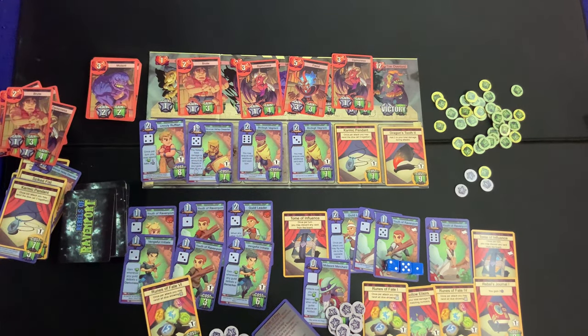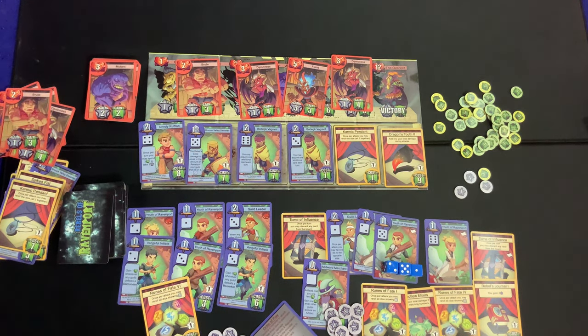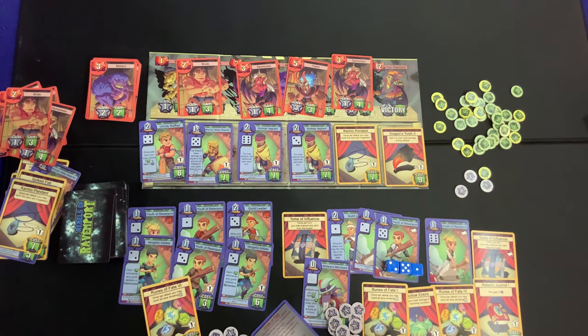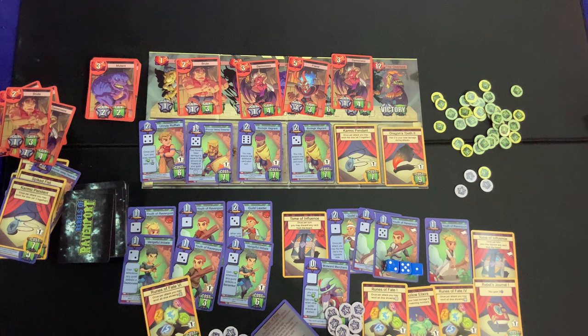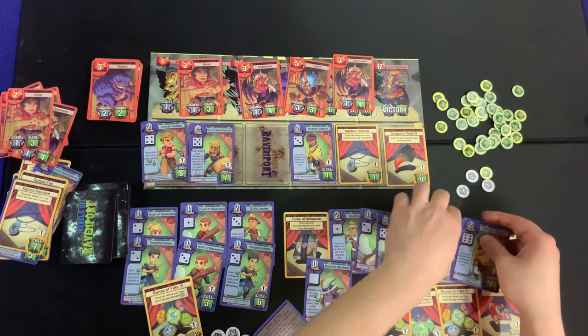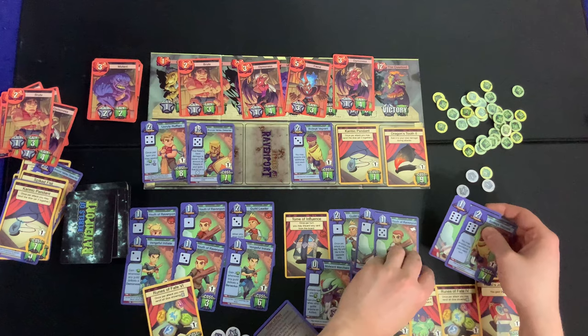We see a card that lets you acquire one additional card each turn, and another that lets you spend three dollars to gain two stars — if we had the money, that'd be great. We decide to buy a Pendant. There's also a card costing two that lets you acquire one additional card — we spend seven on the more impactful option. Now sixes and ones both hit hard for us.